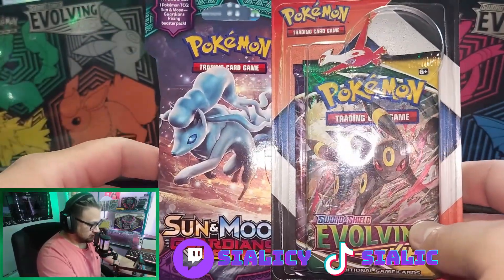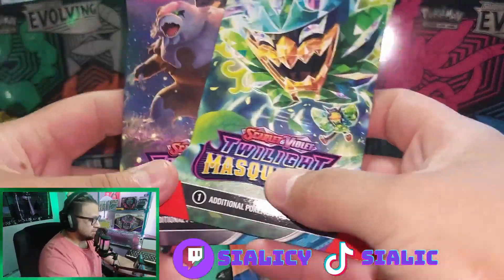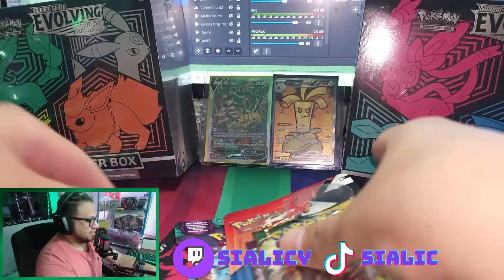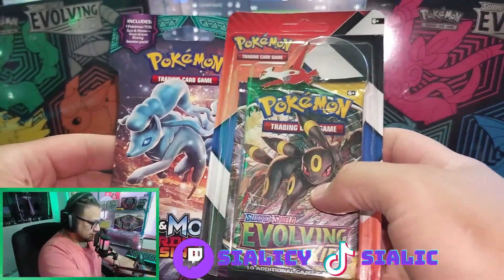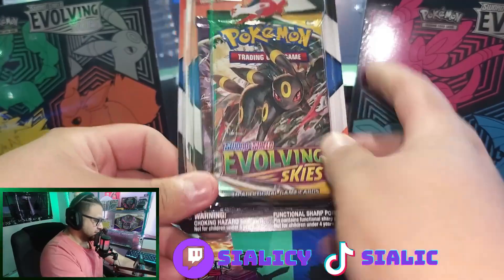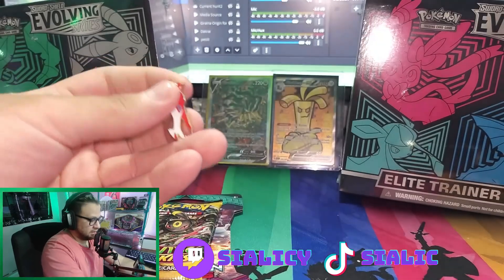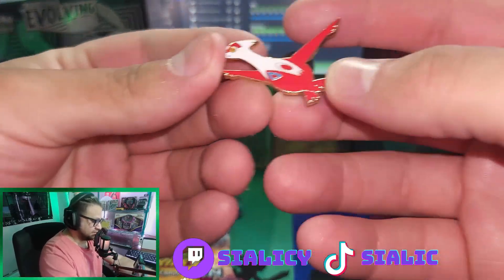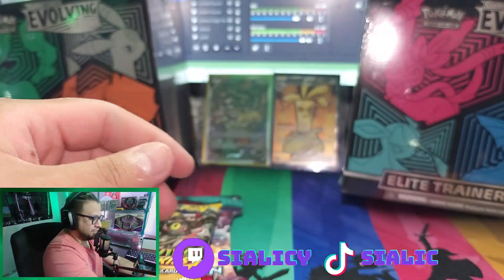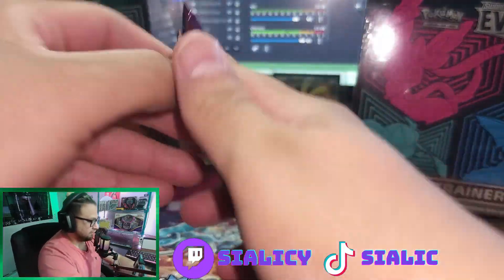There weren't many up for auction so I was only able to get one. I'll leave the link in the description if you want to go check it out. I'm also going to throw in two Twilight Masquerade blisters just to make the video a little bit longer. Everybody wants to pull that Moon from these — this only cost me $11 MSRP. Check this out, it comes with a Paladios pin. It comes with Evolving Skies and Chilling Rains. Let's start off with the Chilling Rains.